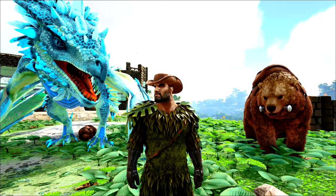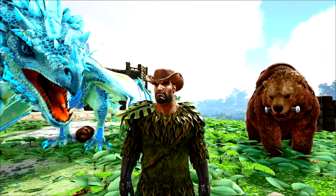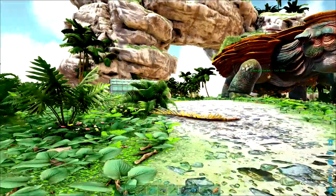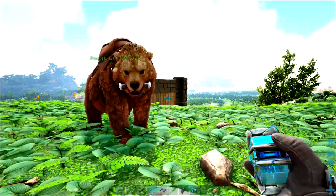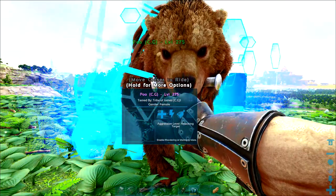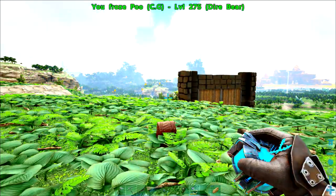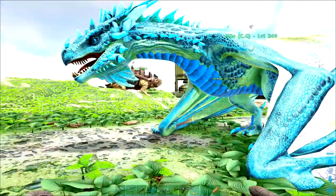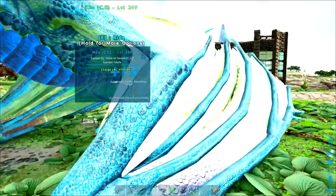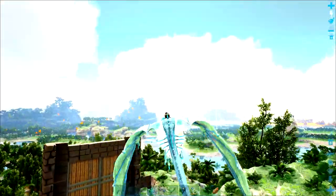I'm going to be taking a bear — a sabre or a baryonyx will do just fine. You could do this with a gun as well, but there's megalana in there and they can be a bit of a pain, so you're better off on the back of a dino just in case. Let's head out towards the Pandora floating mountains, as I call it, and go for the Artefact of the Pack.